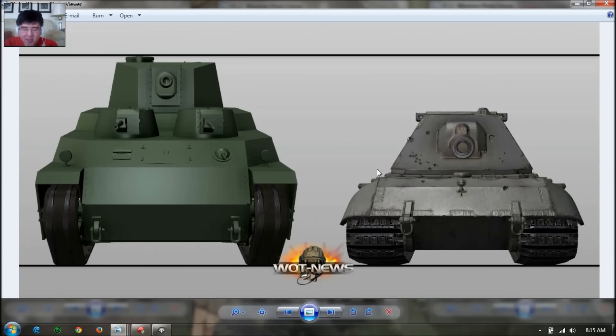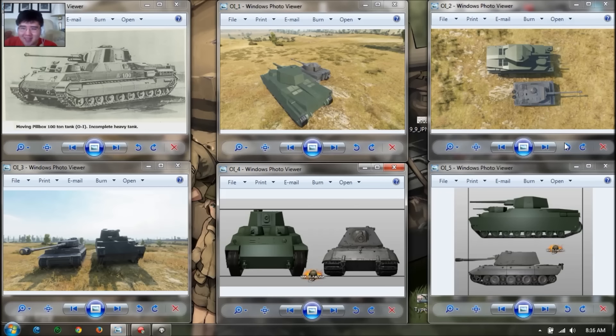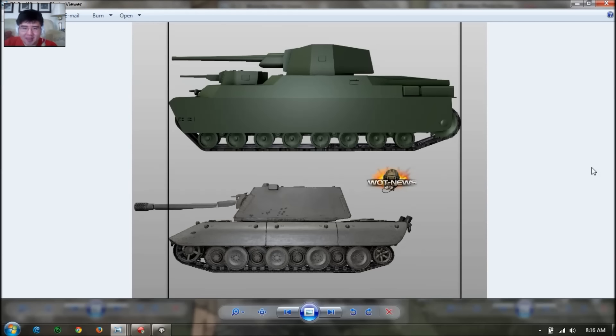Here's the comparison with the E-100. What is interesting is that the E-100 could overmatch roof armors of a few tanks like the IS-4 or the IS-7 by shooting at the cupolas from the top of the turret, shooting downwards. This tank is even taller than the E-100, so this tank could overmatch roof armors of T-29s if they want to and face hug. That's pretty crazy — it's bigger than the E-100, a super huge castle of a tank.